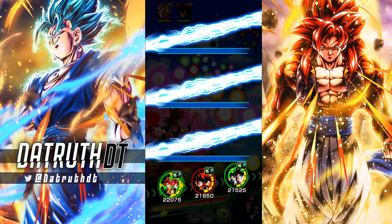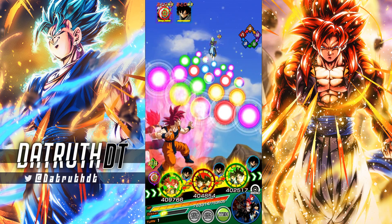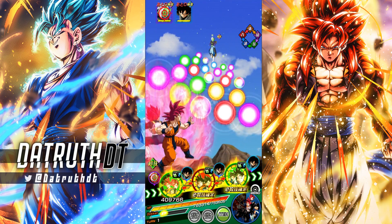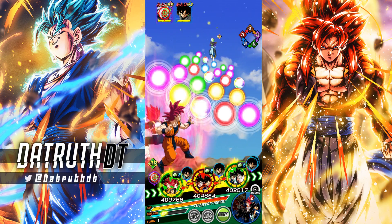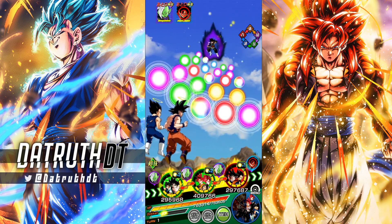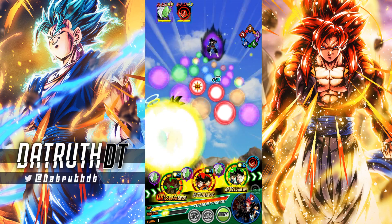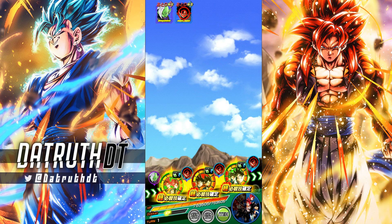By the beginning of March we're probably going to have characters introduced who can really dismantle difficult content like the Red Zone. We know AGL Evolution Blue Vegeta is coming up on an EZA — at Battle Hour they stated he was next, which is a bit surprising since the third anniversary LRs came first, but I expect he'll EZA for Saiyan Day. With a 170 Pure Saiyan lead, that will help a lot of people in the Red Zone, since leader skills are the biggest issue going in there and winning.